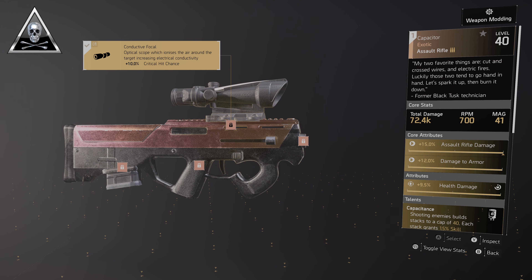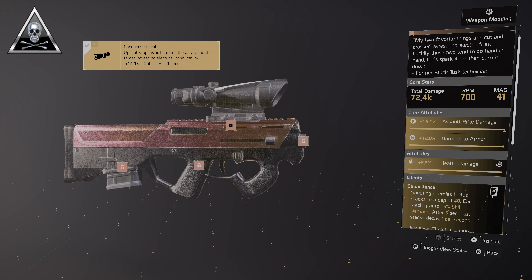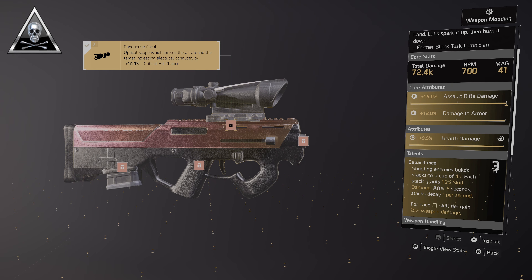Our primary is the Capacitor, the named exotic assault rifle. This one is 95.7k base damage, 700 RPM with 41 in the mag — a triple god roll: 15% assault rifle damage, 12% damage to armor, 9.5% health damage. The talent Capacitance means shooting an enemy builds stacks up to a maximum of 40 — each stack gives 1.5% skill damage, but after five seconds they start to decay. At max 40 stacks, we're looking at an extra 60% skill damage.